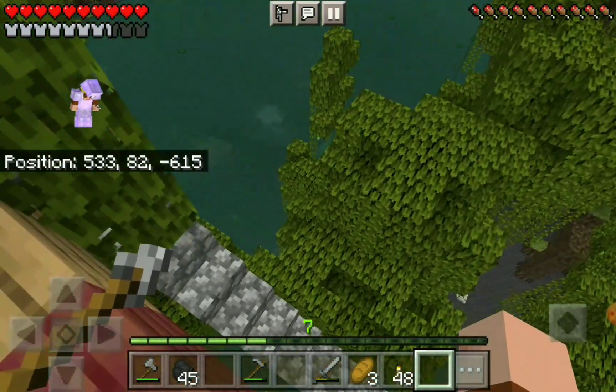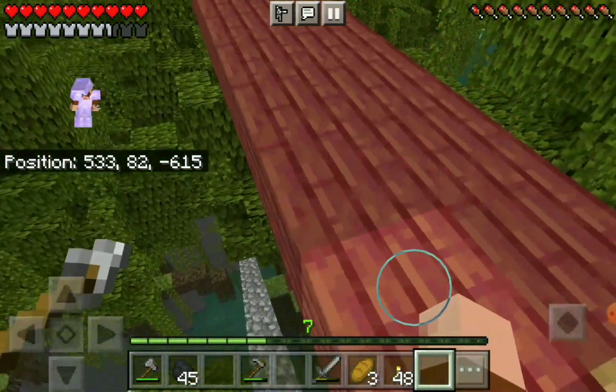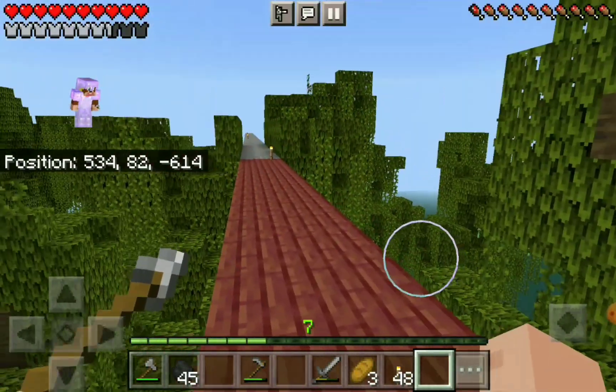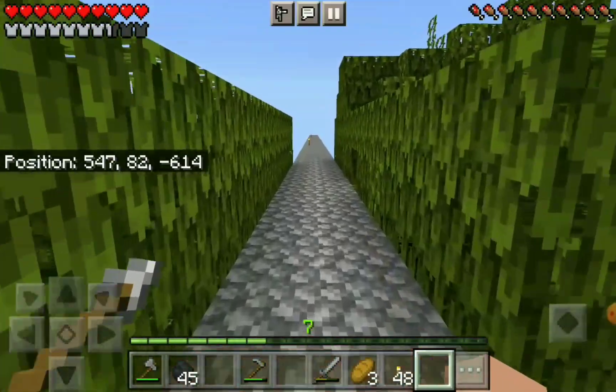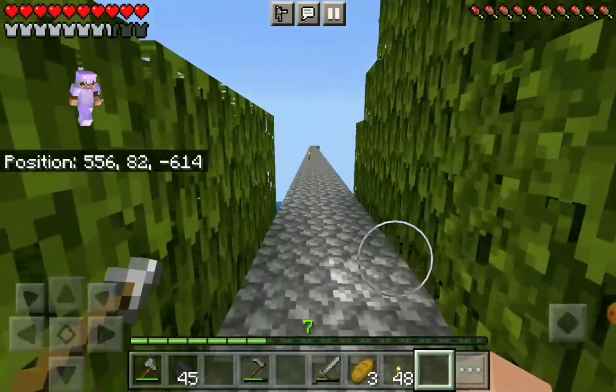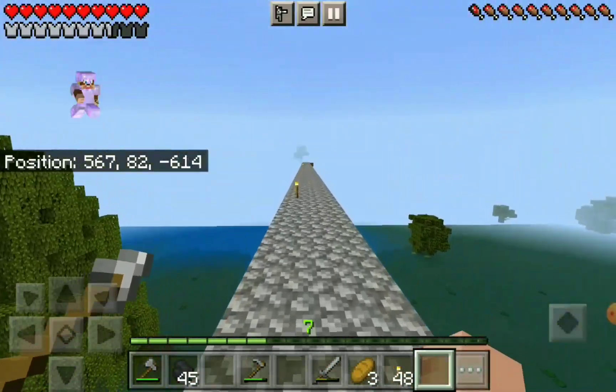At each of these stops I made some stairs going down, but then I block them off so that creepers don't come up onto the walkway. Part of the reason for doing this is that it allowed me to go down and get more wood and materials as I was building.